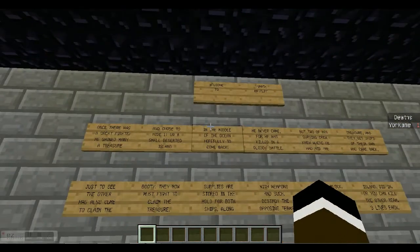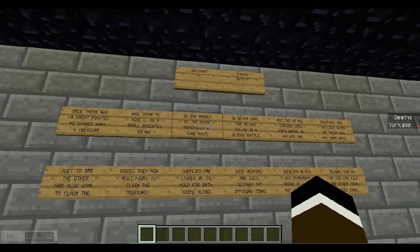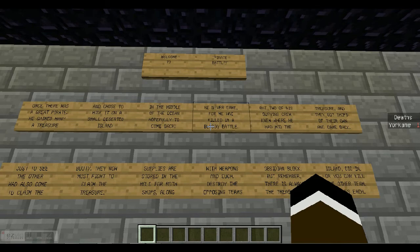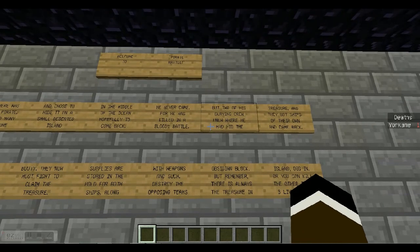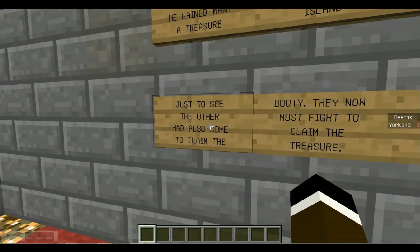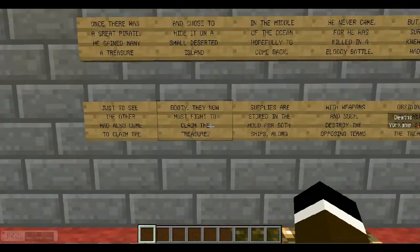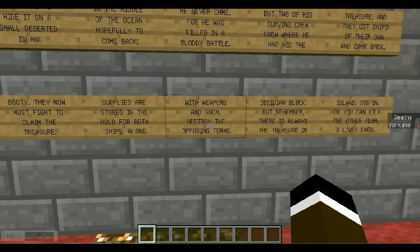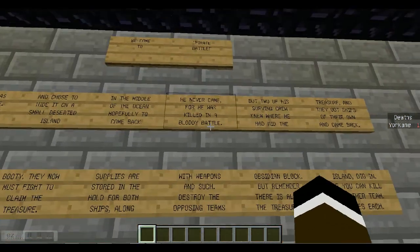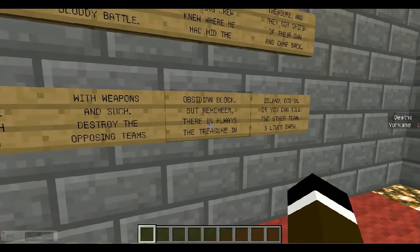I'll read you the story: Once there was a great pirate. He gained many a treasure and chose to hide it on this monster island in the middle of the ocean, hoping to come back. He never came, for he was killed in a bloody battle. But two of his surviving crew knew where he hid the treasure. They got ships of their own and came back, only to find the other had also come to claim the booty. Now they must fight. Supplies are stored in the hold for both ships, along with weapons. There are some spelling mistakes but don't judge me.